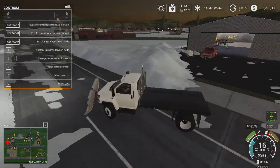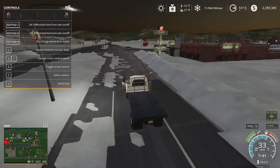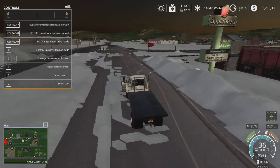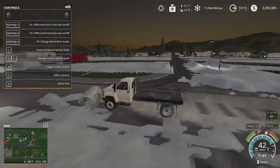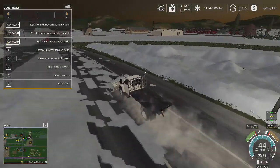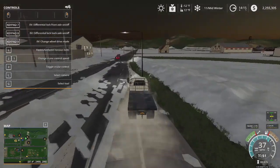I highly suggest you guys do this - this is what I do every morning, it's like checking Facebook. Go on to mod hub, spend two or three minutes - it doesn't take that long - and just click onto the right side, click the Farming Simulator 2019 slot, and you'll see all the new stuff that comes out. This is literally how I do my mod spotlights, it's pretty simple.